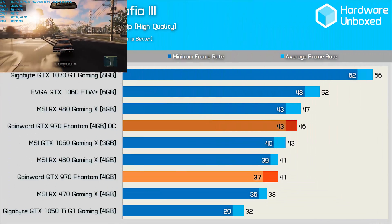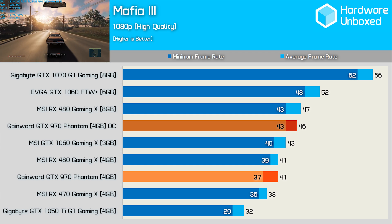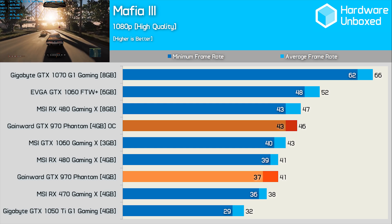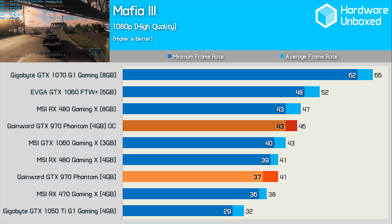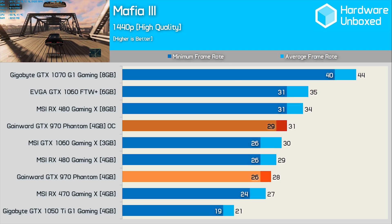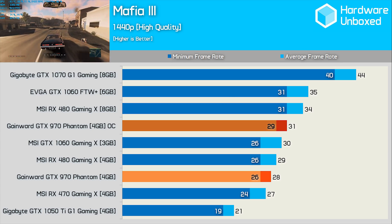The GTX 970 even does reasonably well in Mafia 3, at least in relation to GPUs such as the RX 470 and RX 480. It does require overclocking to match the RX 480 8GB graphics card, and this means it's still quite a bit slower than the GTX 1060 6GB. At 1440p we see an 11% performance boost from our overclock, though this only netted an extra 3fps on average.